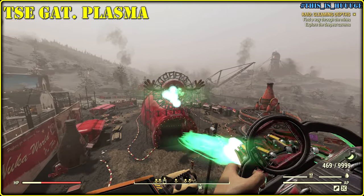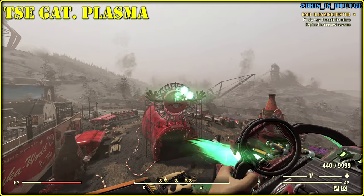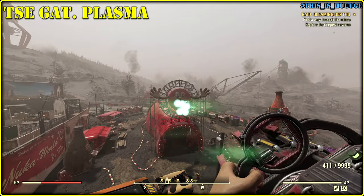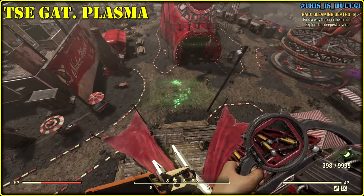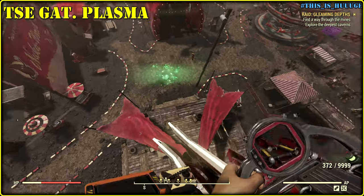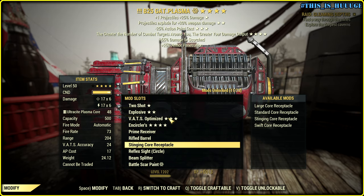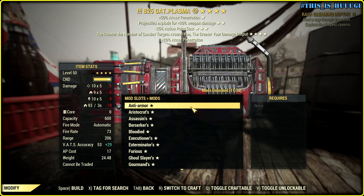By the way, we can notice way more explosions when plasma hits something for the first time — quite interesting. I don't know if it is just visual or something else is going on. Let me show you one more time. Looks like we have additional explosions. Now let's try Stinging Receptacle and Gamma Wave Emitter, probably with anti-armor.